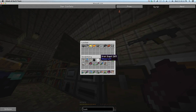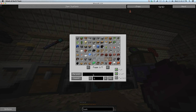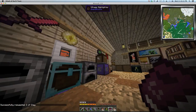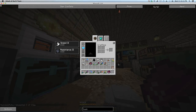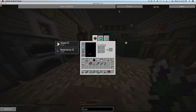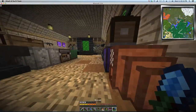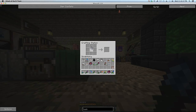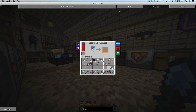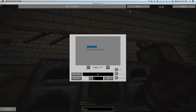I might need some more jars. Those spiders are driving me crazy — I hate spiders, spiders are the worst. Let's break these to get the clay balls, make some clay jars, and cook them. I might need glass bottles too — maybe I need more of those.